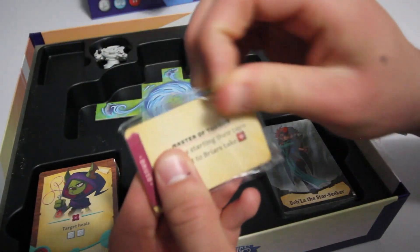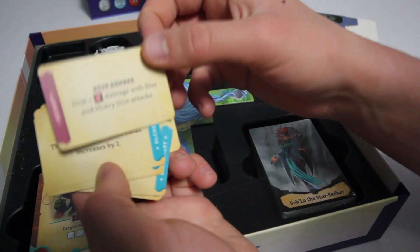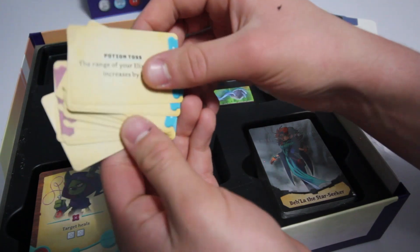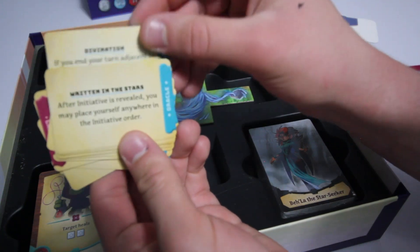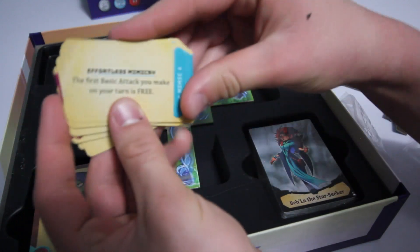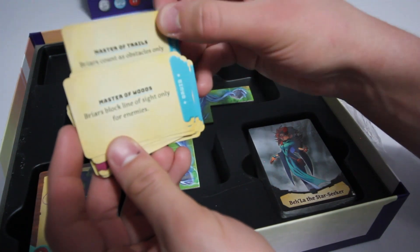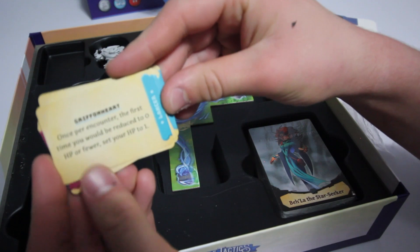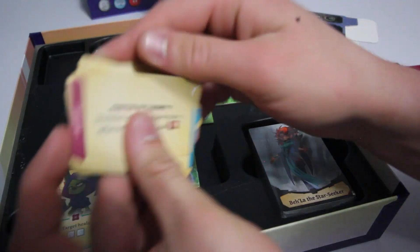We have our small cards here. So we have Master of Thorns for the Druid, Mick Mastery, Dive Bomber, Poison Toss for the Alchemist, Potion Toss, Bandolier, Divination, Written in the Stars. Endless Mimicrate — the first basic attack you make on your turn is free. Wow, that's really cool! Master Trails. Griffin Heart — once per encounter, the first time you would be reduced to zero HP or fewer, set your HP to one. That's very nice. Cool stuff there.